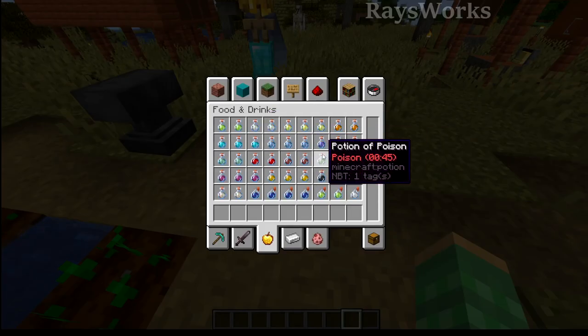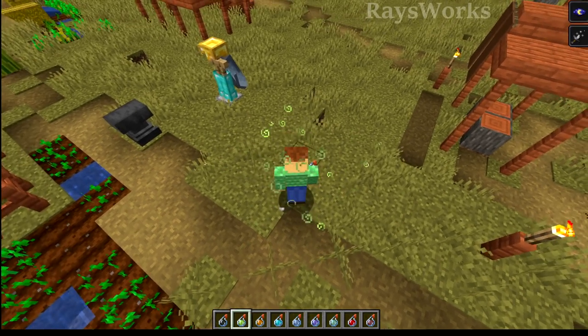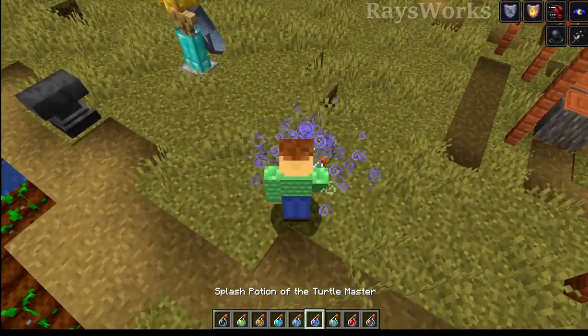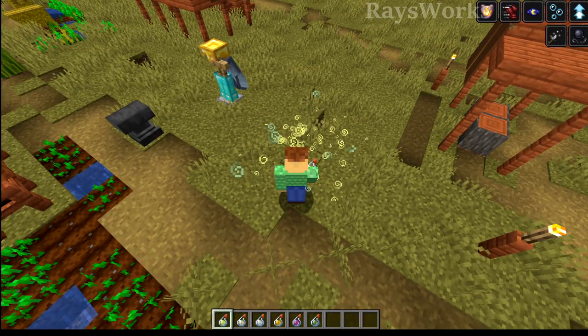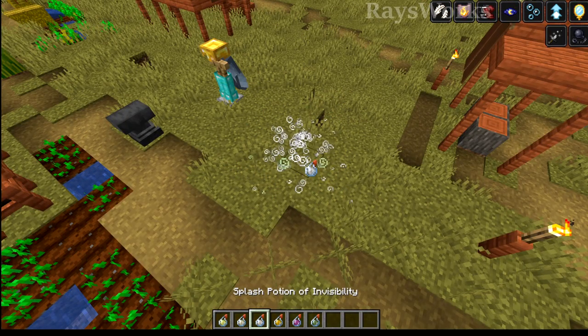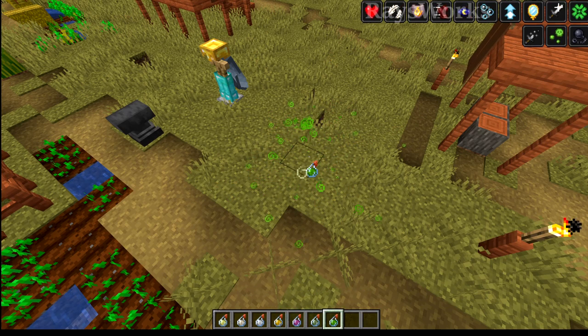Possibly the biggest change you'll notice in survival is the change to potions. They no longer have the enchantment glint, and the colors have also changed. This affects weakness, night vision, fire resistance, swiftness, slowness, turtle master, water breathing, healing, farming, leaping, slow falling, visibility, strength, regen, poison, and luck — which isn't normal in survival.